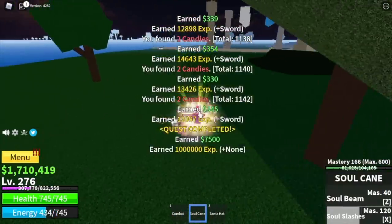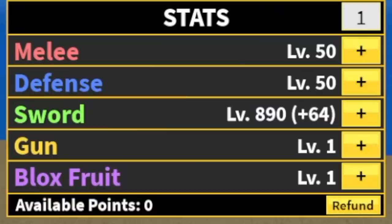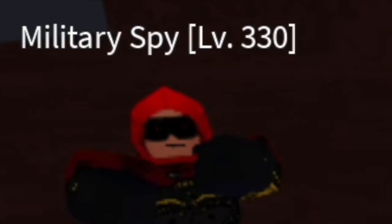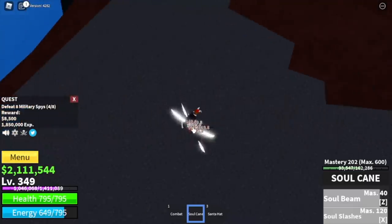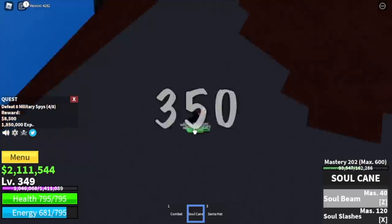We're gonna defeat gladiators until you reach level 330. Next up, stat check: 50 mil defense, 890 sword stat. Next island is the magma village. Here we're gonna start with the military spies — one combo, Z skill, X skill is enough to burst one set of military spies. The goal here is 350.